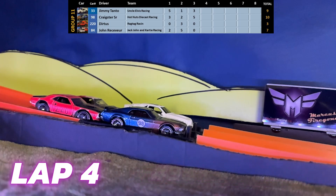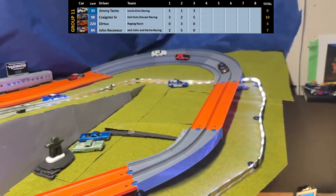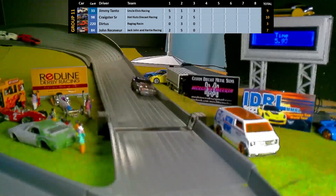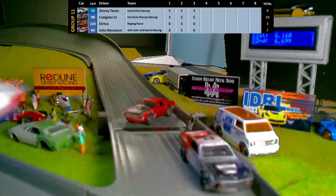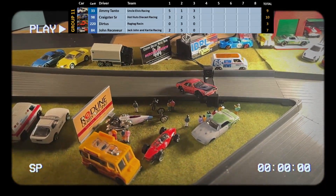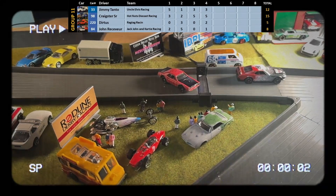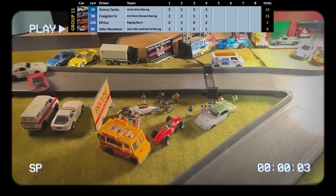Lap 4 and it's number 98, Craig Sturt Sr. of Hot Nuts Die Cast Racing, also driving a 1969 Ford Mustang Boss 302. The back end gets a little loose going through Tanker's Bend. Dirtus crashes again — John Receiver tries to avoid but takes a skid and there's not enough room to get between the rail and the back of Dirtus' car. Dirtus crossed the line before John Receiver. It's Craig Sturt Sr., Jimmy Tonto, Dirtus, and then John Receiver in that order. Some real precision driving there by John Receiver.